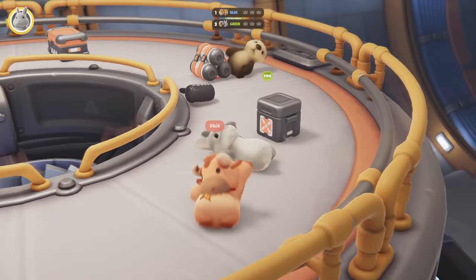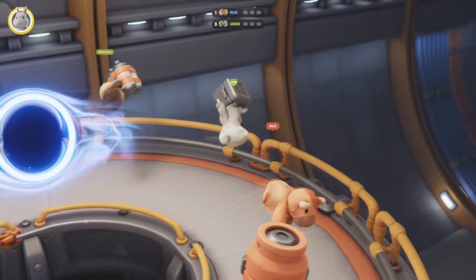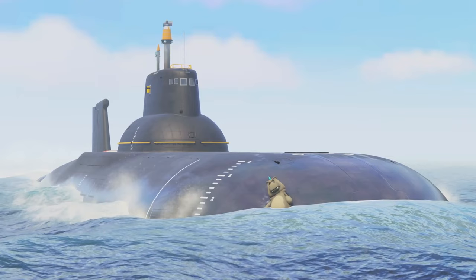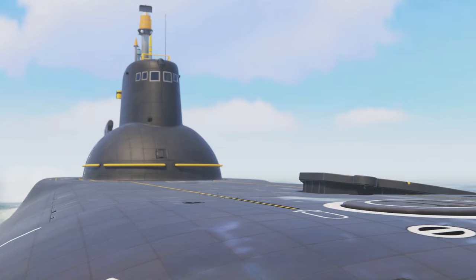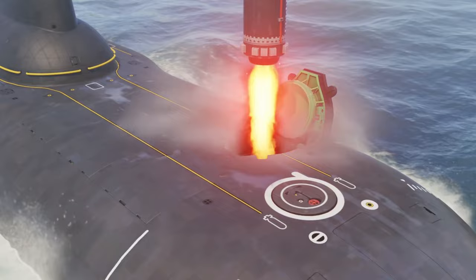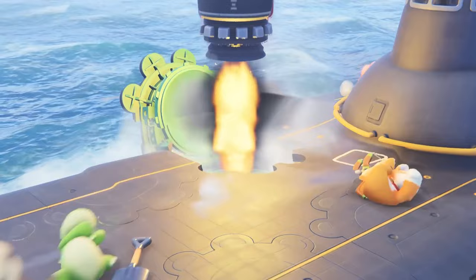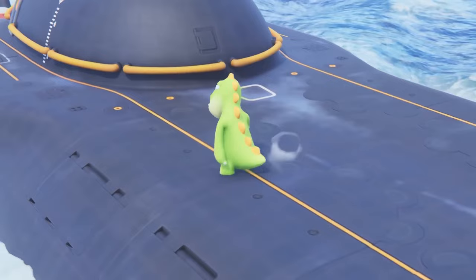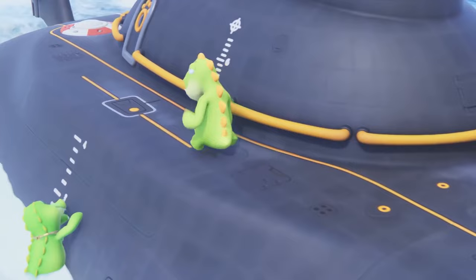Then we have Black Hole Lab, where you are fighting beside a Black Hole Generator — super safe, right? When the Black Hole activates, players need to grab onto heavy objects to avoid being absorbed. Finally, for Last Stand stages, we have Typhoon. In this stage you are fighting on top of a submarine in the ocean. There are rockets to watch out for and the surrounding waters, and as the match goes on, the submarine descends into the water, so you have to climb up and stay above water as long as you can to be the last critter standing.